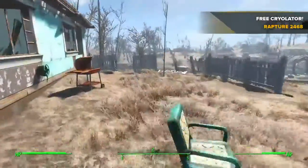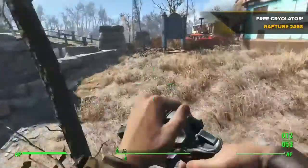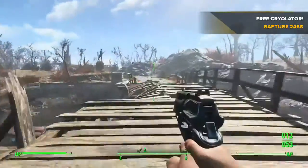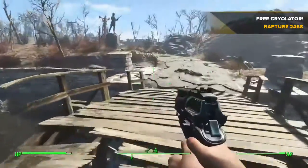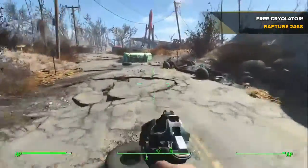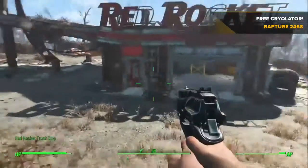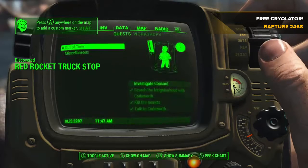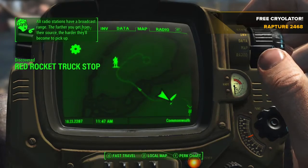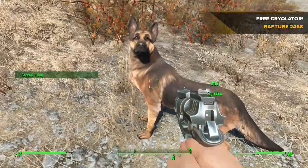What you're gonna want to do is, initially when you find Sanctuary for the first time and go through all the process you have to go through there, head on over to this bridge and follow the road all the way over to the Red Rocket. You're gonna want to find Dog Meat — he's essential for this exploit. Once you get there he should be hanging around somewhere. Engage him in the chat menu and initiate following. It's pretty straightforward — straight across from Sanctuary.